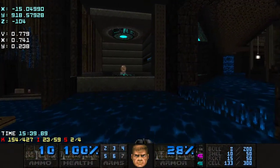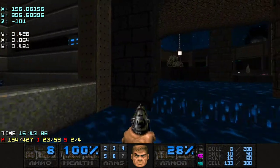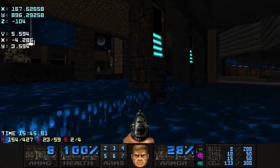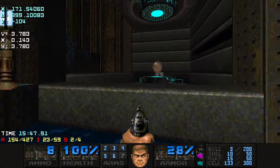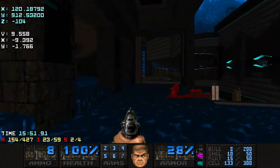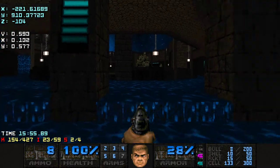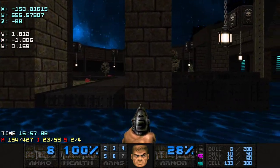Freakshot walls map 2 has this mega sphere secret, and to get there you need to do an archvile jump or SR50 from here. The archvile is sometimes annoying — sometimes he doesn't cooperate, sometimes he dies randomly — so it's good to have a backup plan.